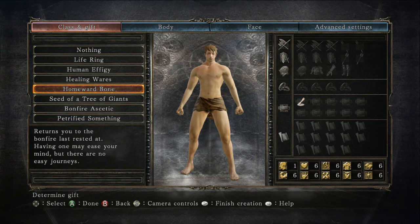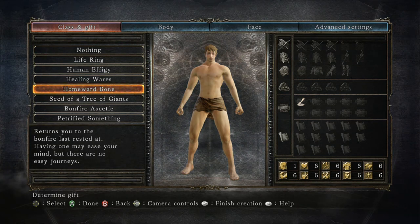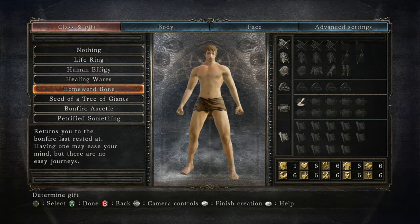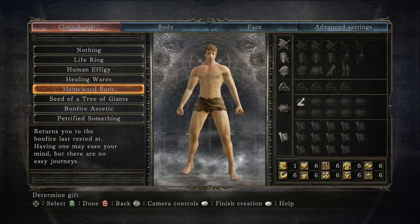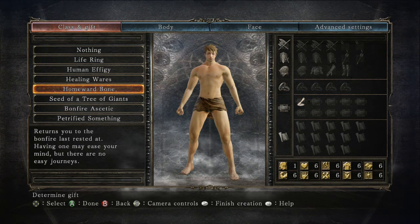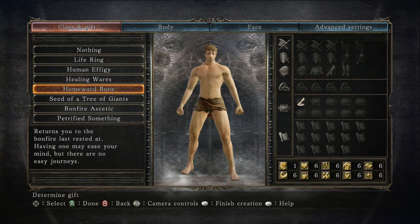Next up we have the Homeward Bone, which those who played Dark Souls 1 will recognize. It returns you to the last bonfire you rested at. In this game, resting at a bonfire resets all monsters in the area, restores all your Estus Flasks, and restores all your health to maximum — unless you're hollow. The Homeward Bone is useful but I would not recommend it as a starting gift simply because you can buy them for very cheap early on in the game.